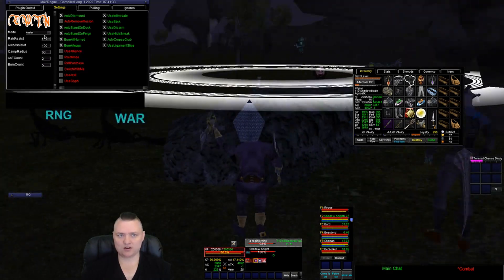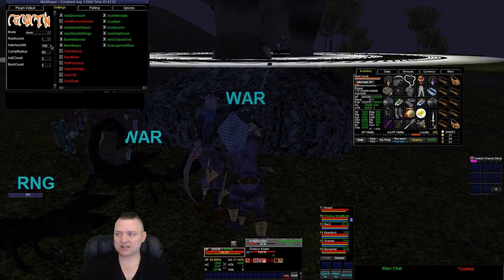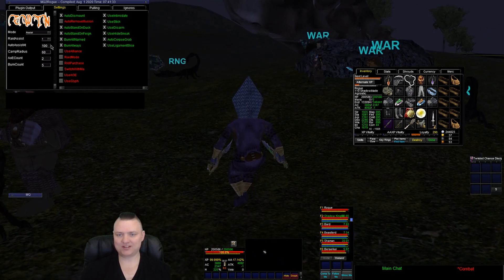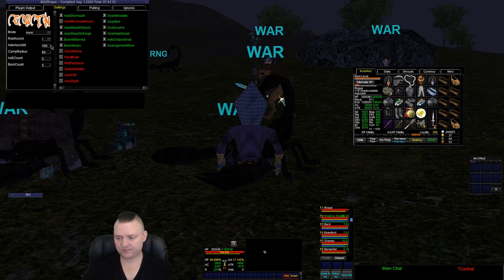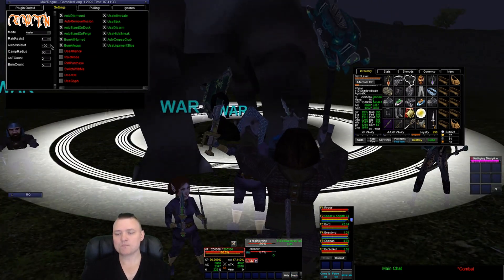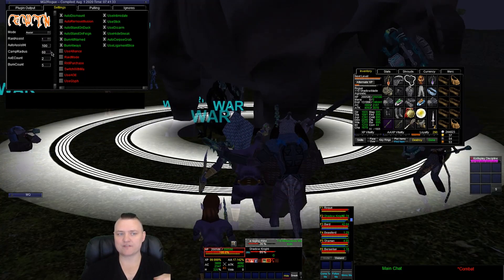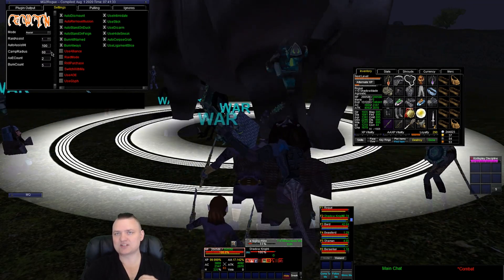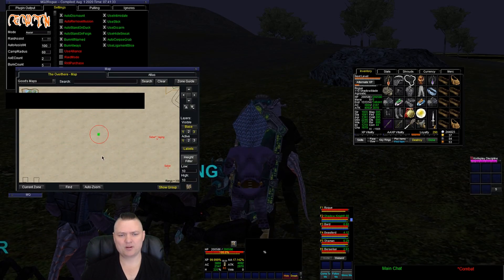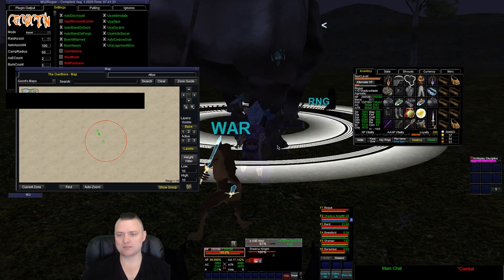Let's talk about some of the settings. We have all the normal stuff: where you're assisting, if you're in raid mode, what raid assist you're assisting. When you auto assist with the chubbydie class plugins, it's fine to auto assist at 100 — we're not going to chase the mob until it's in the camp. It's doing the stuff we expect. The 60 camp radius is the out-of-the-box setting. I normally keep it around 60, especially if we're outside. This is your red circle on the map — any mobs that enter this and meet the other conditions, I'm going to start fighting right away.